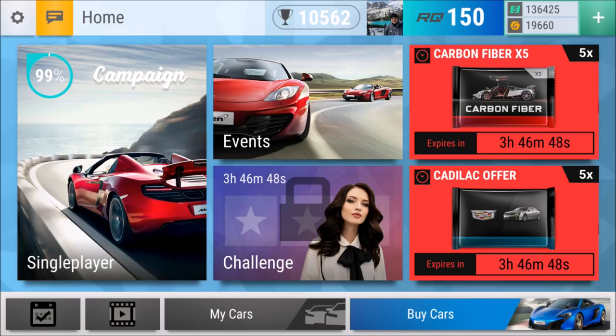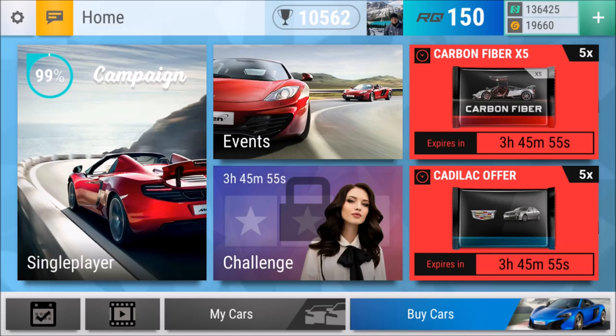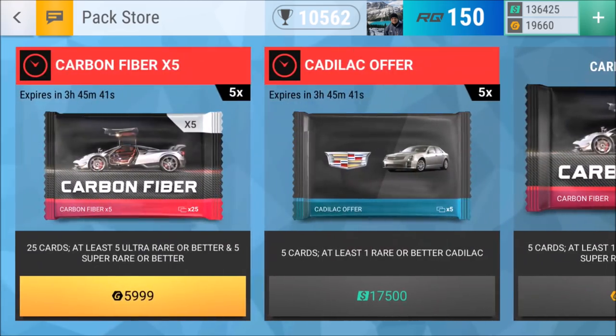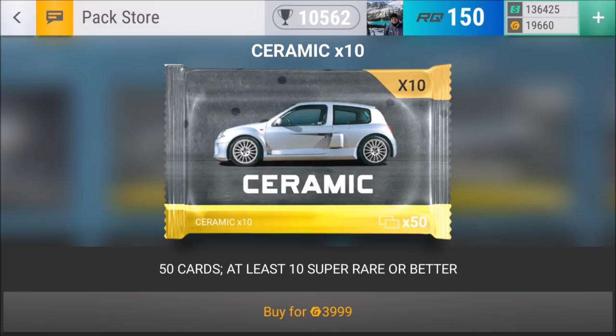The last five times I opened a carbon fiber pack, you probably remember — I got a few cars and got a lot of comments on those. I'm still thinking if I should keep them all or not. The five times carbon fiber pack costs 6,000 and gives at least five ultra rares and five super rares or better. The 10 times ceramic pack gives at least 10 super rares or better for 4,000. So basically we're spending 10,000 total. Let's start with the ceramic pack — there are 50 cards we can open.